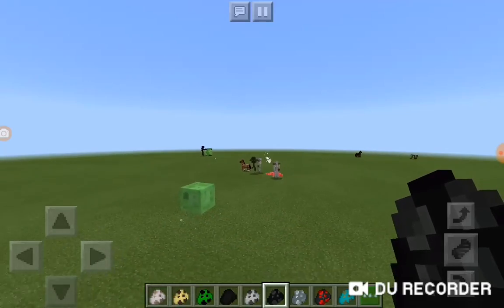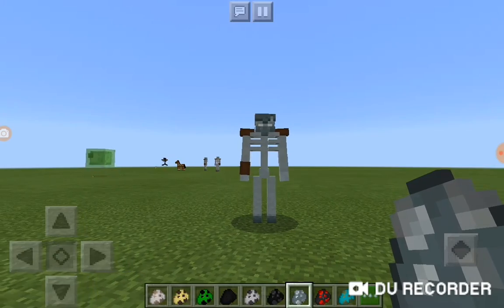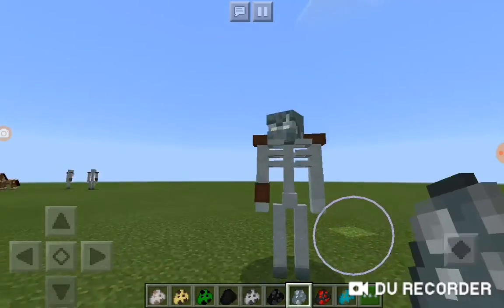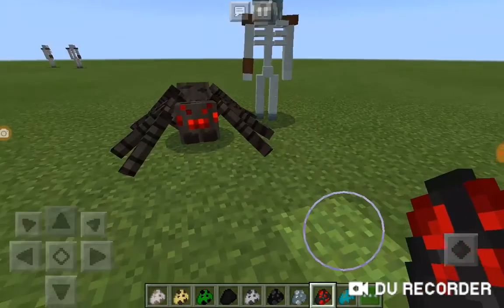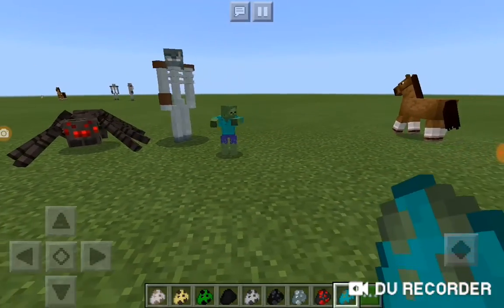Another one is the wither skeleton — it's sort of like a brother of the skeleton. They just killed that dog. The stray is basically the same thing but it spawns a spider. They all have their own sounds.